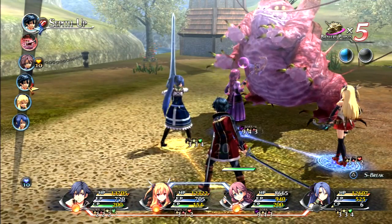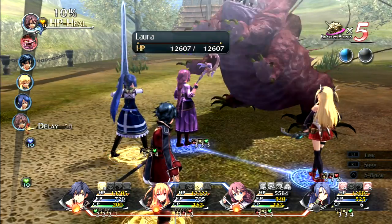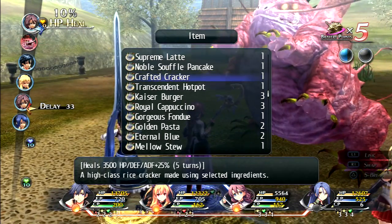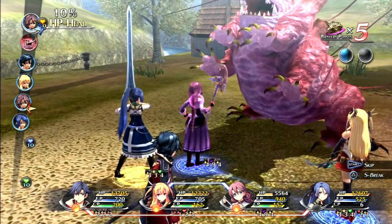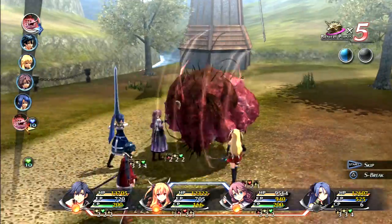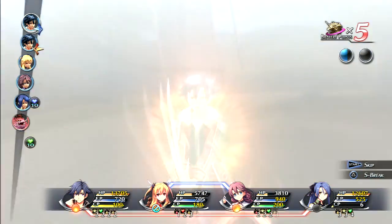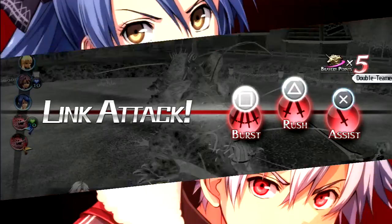The monster uses Roll Out attack again. We try to cast arts but realize we can't cast on ourselves. We use Curia and items to manage the ongoing poison. A Mellow Stew item heals the poison and grants some CP too. But then the monster unleashes a devastating attack that takes down multiple party members simultaneously - it's getting really rough.